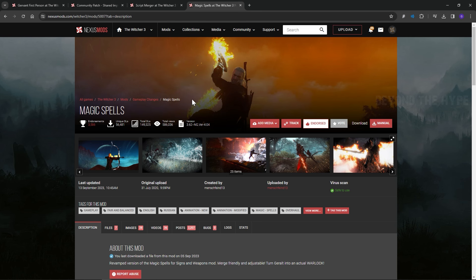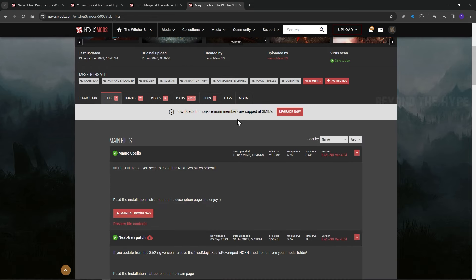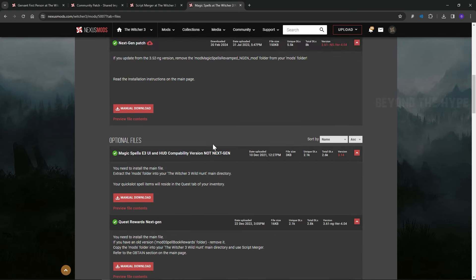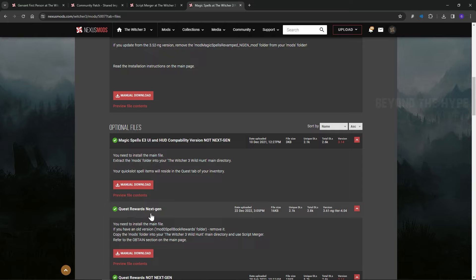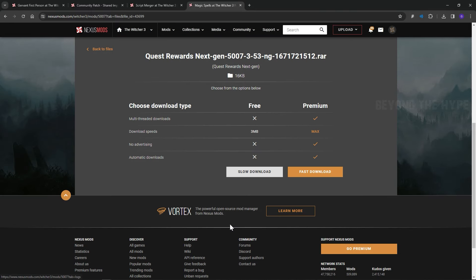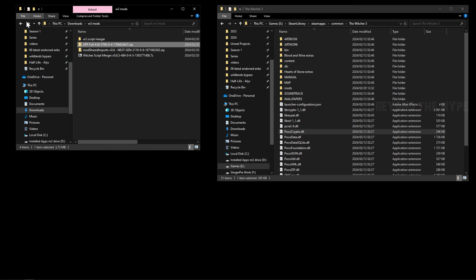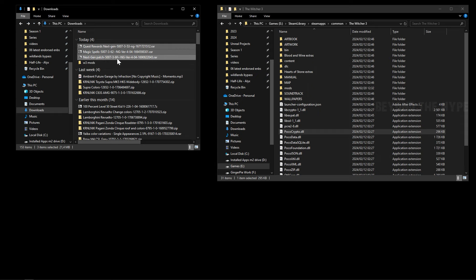That's it for the Witcher 3 first person mod. Next is magic spells — if you want to play as a mage in first person. Go to the mod's files section. For next gen users, download both listed files. There's also an optional file — Quest 3 Rewards for Next Gen — which lets you receive magic spells through quests as you play from the start. Note: this mod is incompatible with New Game Plus.